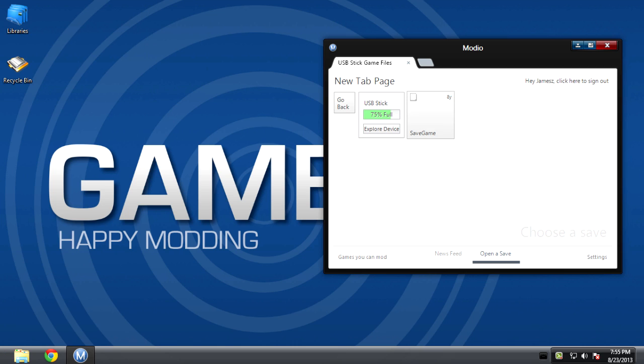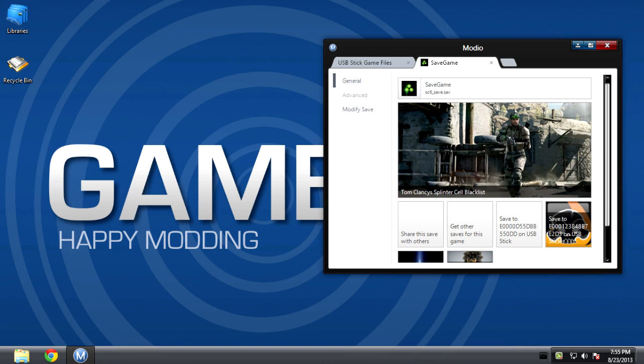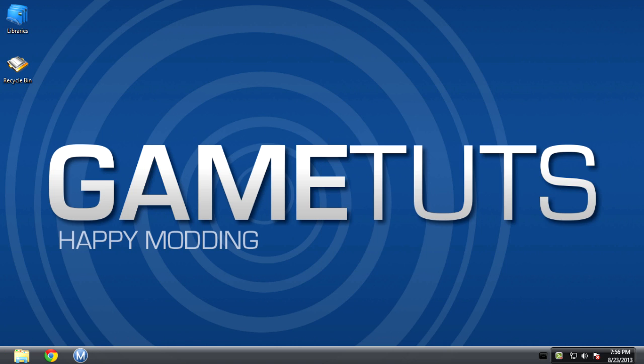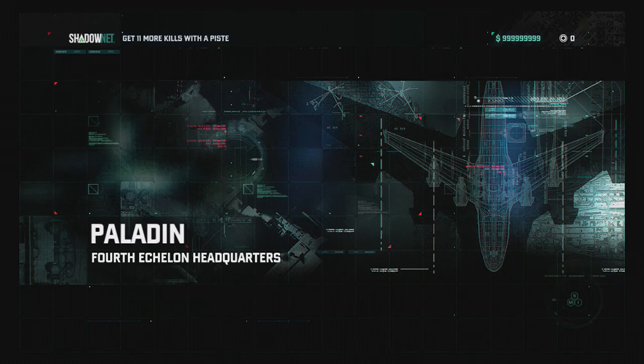Then click your save and go to the third tab on the left that's labeled Modify Save. Once you're there, enter the amount of money you want to put in. After you've chosen the amount, click save changes and exit Modio.